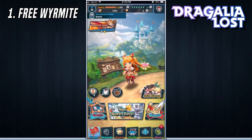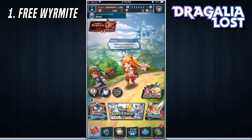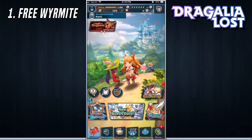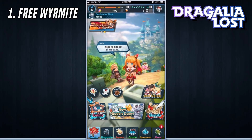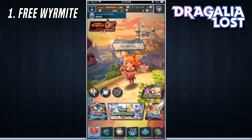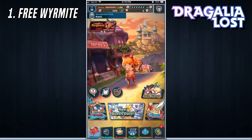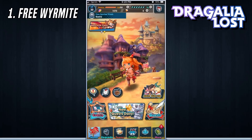Some other ways, especially for beginners: when you play with new people during co-op missions, you get 50 free Wyrmite per each new person that you play with. However, some of you may have noticed that you suddenly aren't getting that bonus anymore, and the reason is it's capped out at a total of 2500 Wyrmite. Once you've played with 50 new people, you no longer get that extra free Wyrmite.